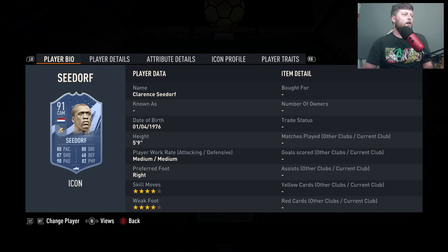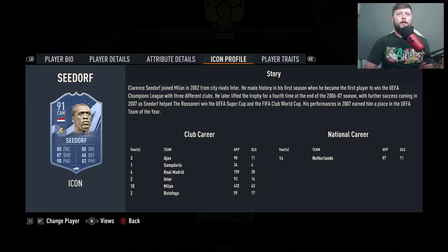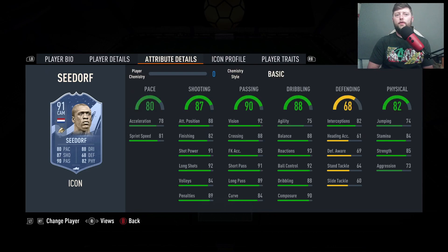The main difference is you get a little bit more passing on the Mid, but I think the Prime is still a solid, solid version, and definitely cheaper. He's a 4-star, 4-star, 5'9". No traits, but you can whack on a Hawk chemistry style. With the Hawk he's going to be more box-to-box, but he most definitely needs to have a DM with him.